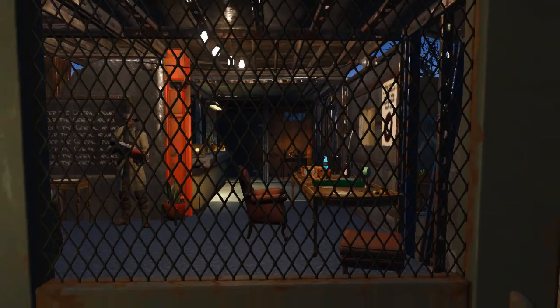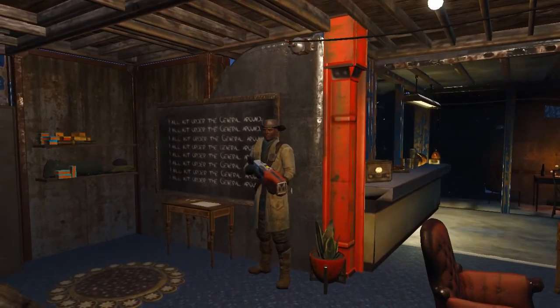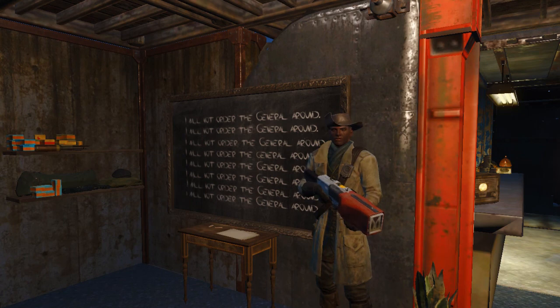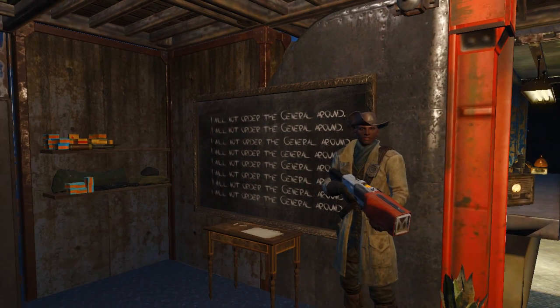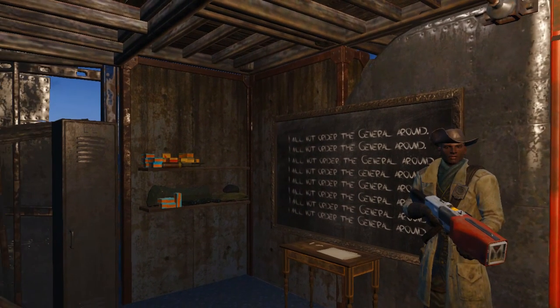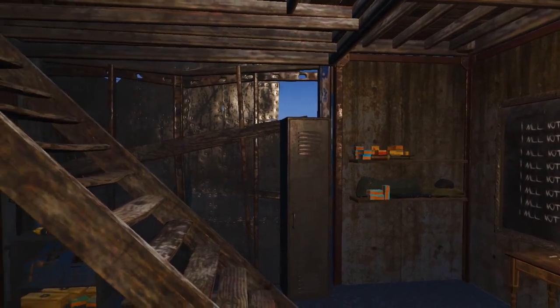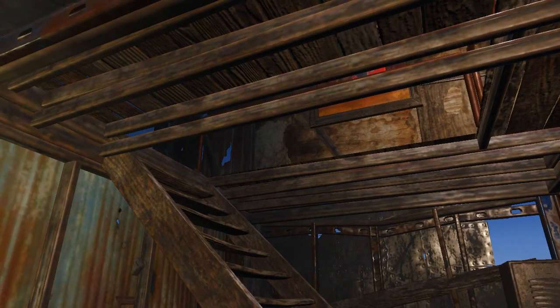Here's the entrance and Preston is already here — hi Preston, I see you've done your homework. This area is both a living room and an office. There's some storage for him and equipment he can take at a minute's notice to help some settlement.